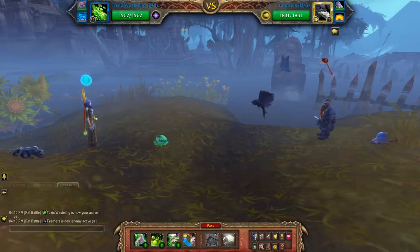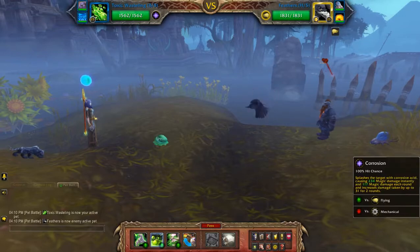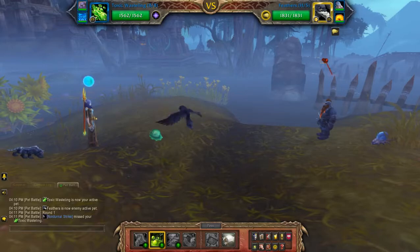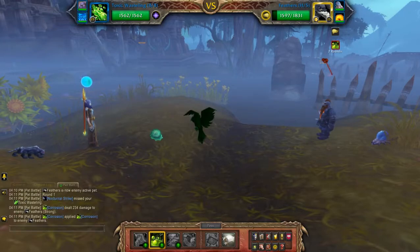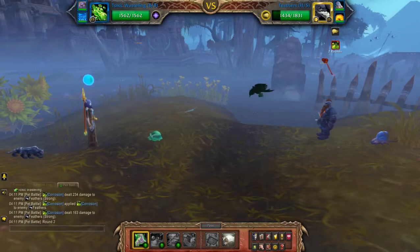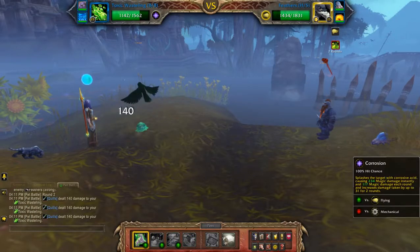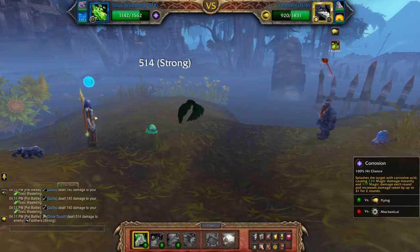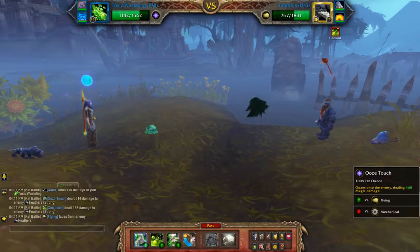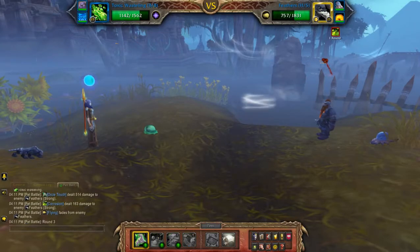We'll be battling Corvill Darkbeard using a magic team. If you've battled this guy before, you'll know there's quite a bit of RNG, particularly with the first pet, because he doesn't always lift off at the same time. Sometimes he does it on the first move, sometimes the second or third move, and other times he just doesn't do it at all. So the first two moves on this pet don't have a long cooldown, so it's pretty safe to use either one.